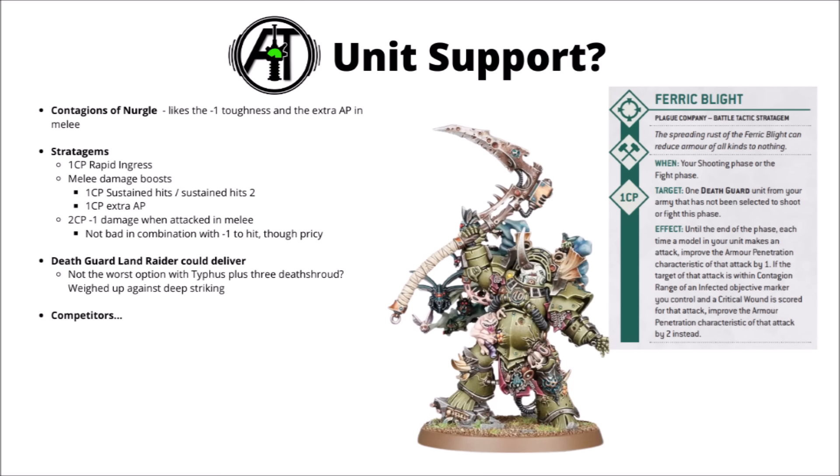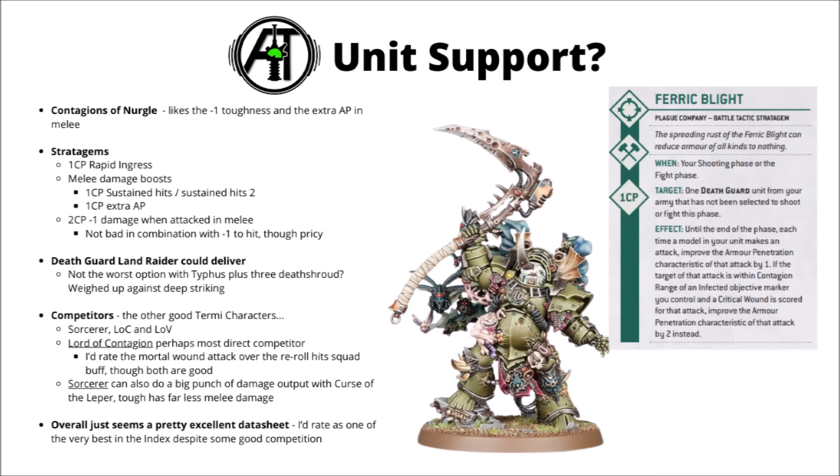You could potentially also think about using a Death Guard Land Raider to deliver him plus a unit of 3 Death Shroud — certainly helps get around their slow movement. For direct competitors, the two most major ones are the Lord of Contagion and the Terminator Sorcerer for leading Death Shroud Terminators. The Lord of Contagion has similar melee stats and makes the Death Shroud unit more mighty in combat with four rerolls to hit, but I feel like the utility of the Eater Plague probably outweighs that. The Sorcerer could drop in and do a big punch of damage with its damage 3 Curse of the Leper attack once per game, but I'd still rate Typhus as the stronger of the two.